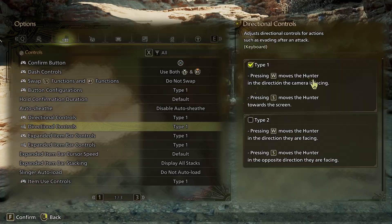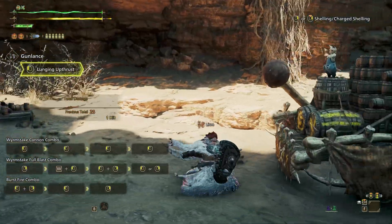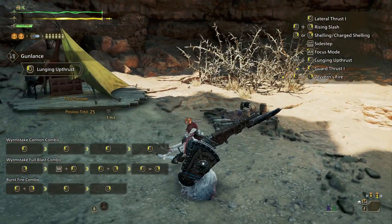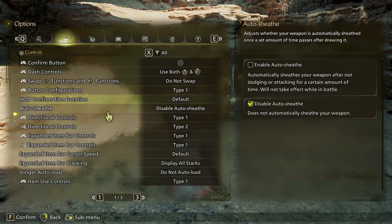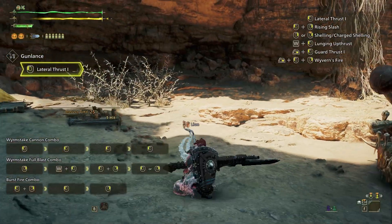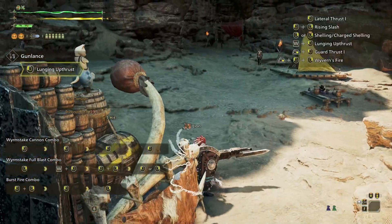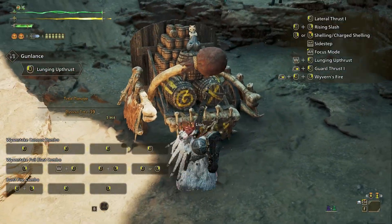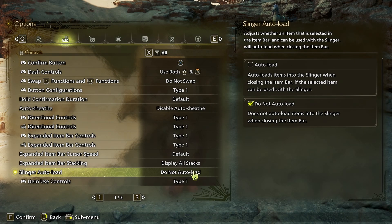Type 1 is camera-based: if I'm holding S and the camera is angled a certain way, my hunter hops relative to the camera. With type 2, he hops backwards relative to himself, not the camera. I personally use type 1 now even though I used type 2 in every Monster Hunter before this, because type 1 makes a lot more sense. The slinger auto load is bad — just turn it off, no questions asked. We do not like automatic stuff here.